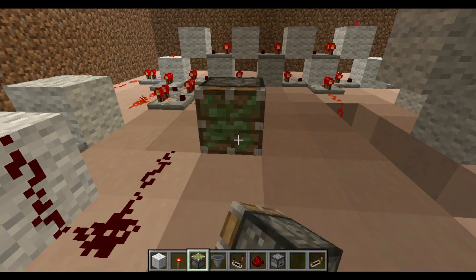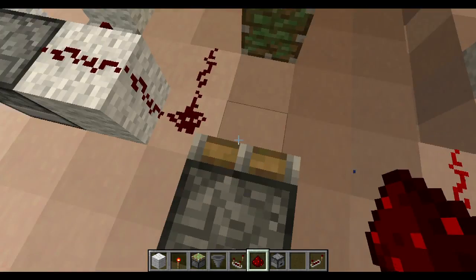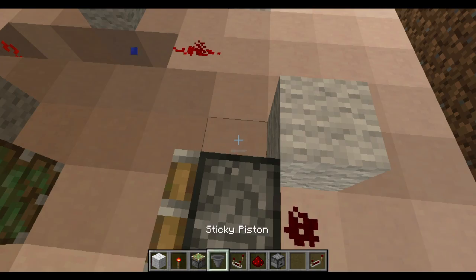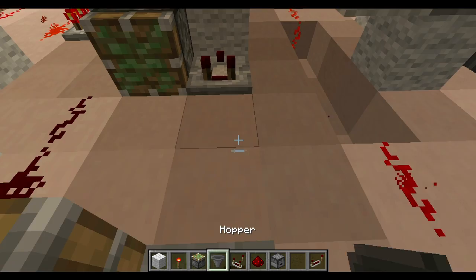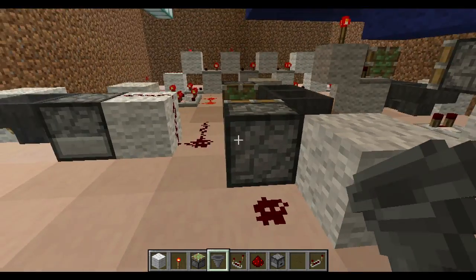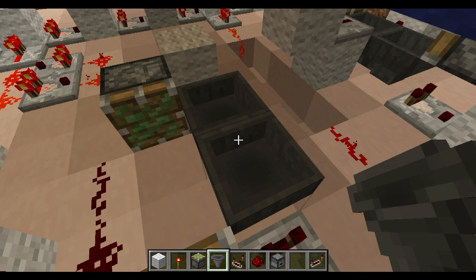For our next timing piece, directly adjacent to our dropper we put a single solid block with redstone on top going down like this. This will be powered by the next timer we put in. These two locations are where the redstone goes back and forth, so place a sticky piston there and a sticky piston there, with redstone dust directly behind each of them. Then solid blocks here and here, with a comparator facing out from each. Place the two hoppers just like this — this is the back and forth for our second timer. Items transfer between hoppers every 0.7 seconds.